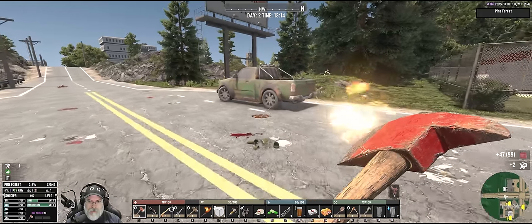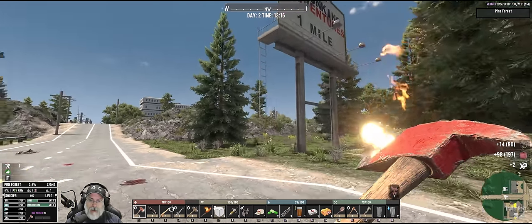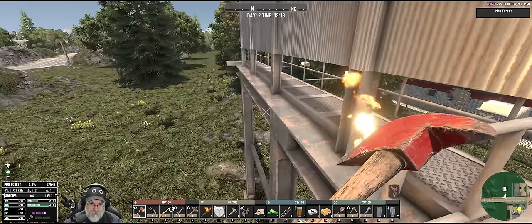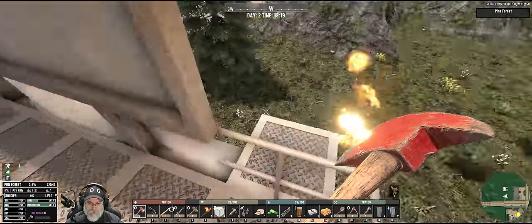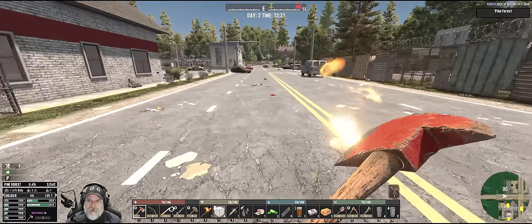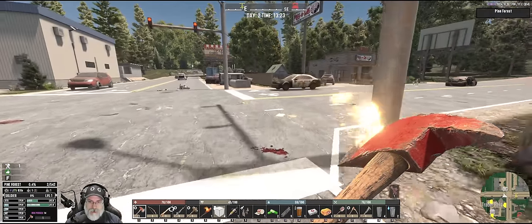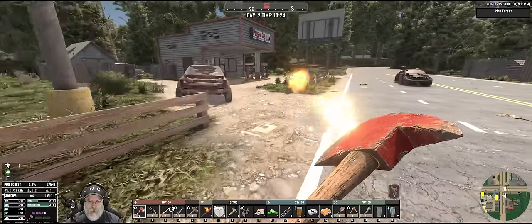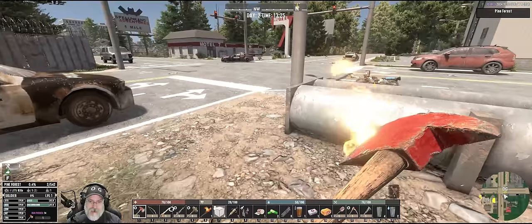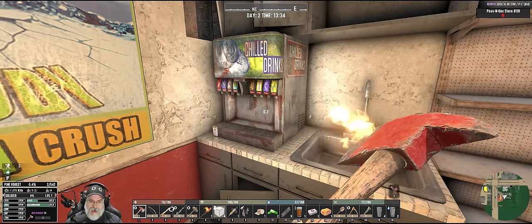Is this lootable? Gasoline — it seems like we're finding a lot of gas. Not huge quantities of it, but it seems to be fairly abundant. Let's go back to the base real quick, drop this extra stuff off. We'll grab the battery and spark plug and come back and throw them in there. I should be using my bike more and conserving my energy because all this running around is burning calories. Hey, look at that — I can pick up the soda fountain. That's amazing.